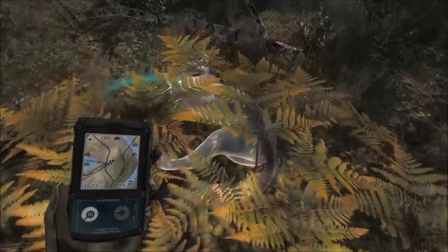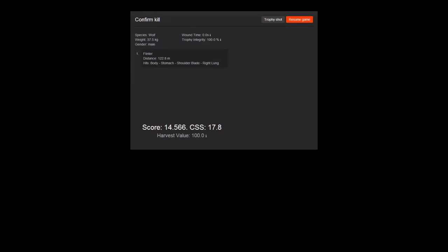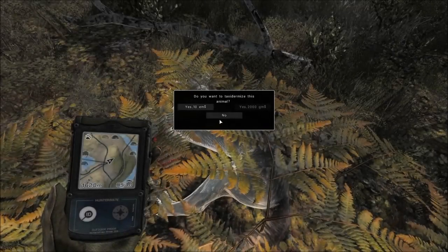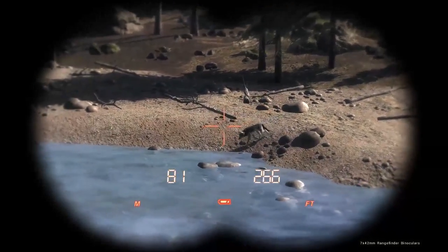Let's see what we've got here — a very small male, 37.5 kilograms, 14.5 score. Five down, four to go.